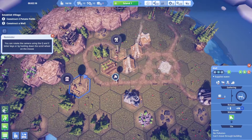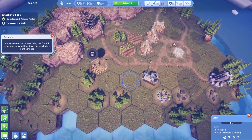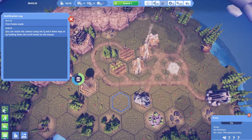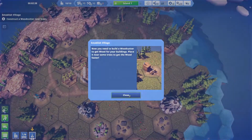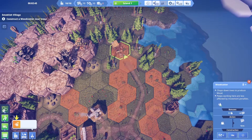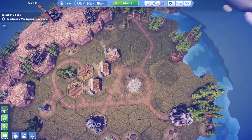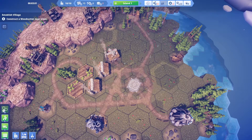You can't speed up time by the way — it's just locked for now in the tutorial. I'm sure my city looks absolutely awful already — don't hate me! Now we're going to build a woodcutter. I think this might be a good spot: lots of wood around it, a little bit far but that's okay.